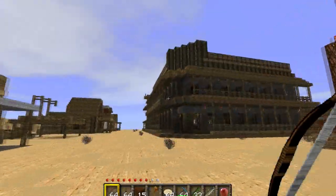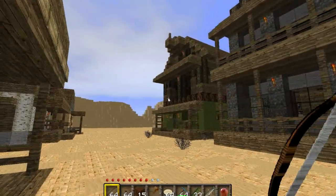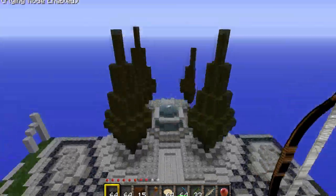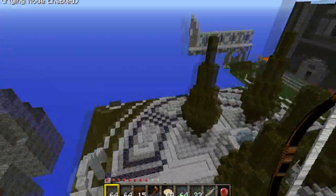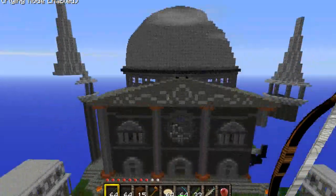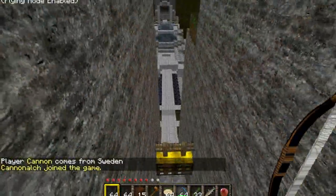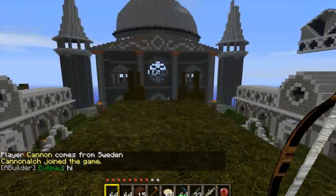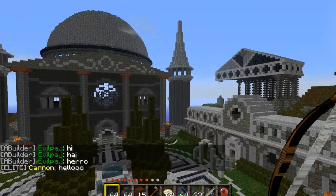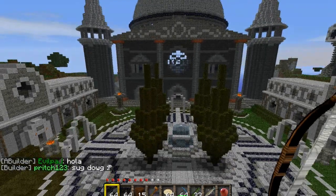Let me show you some more areas on the server with this texture pack so you can see how good it is. Let's go to spawn and end the video there. You will need a good computer and a good graphics card to run this — my render distance hasn't been that bad in a long time, but I'm running this on a quite basic graphics card. My processor power is making up for it. Links to the texture pack and the water mod will be in the description — thanks for watching, guys. Rate, comment, subscribe, and see you later.